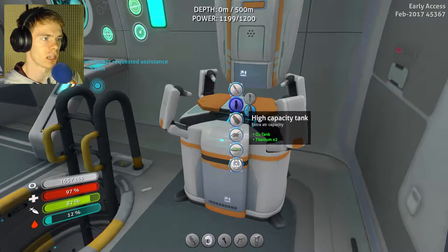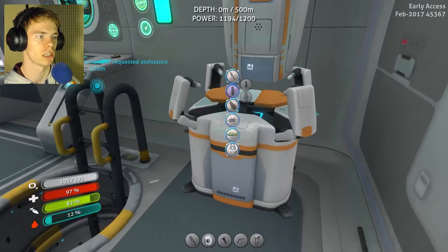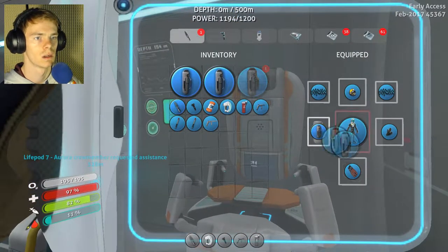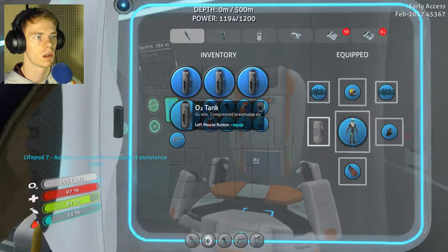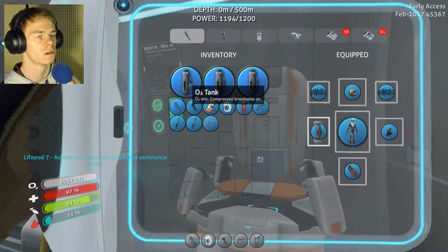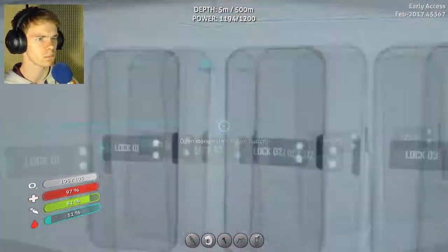Okay, higher capacity air tanks. So what does that bring me up by? It brings me up by 30 each one. High capacity air tank goes here. So if I have a lot of titanium, I could really bring up my air way through the roof, which is good.